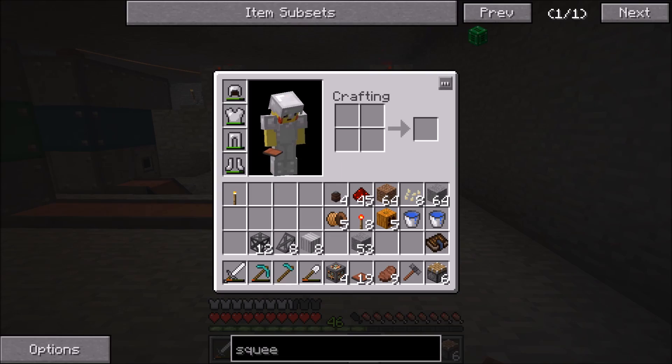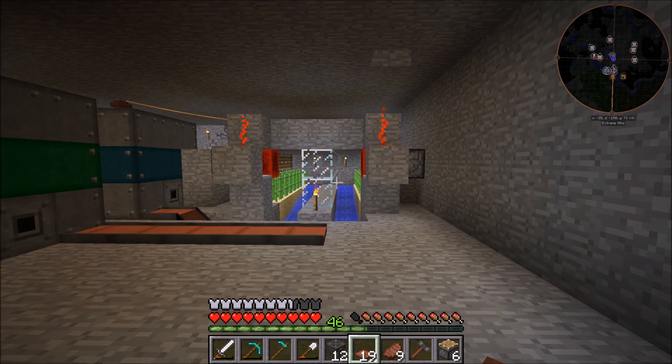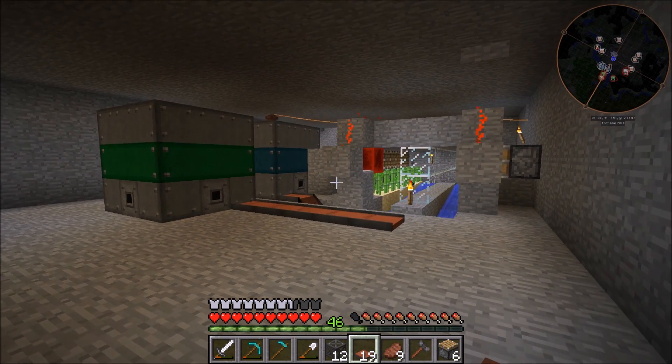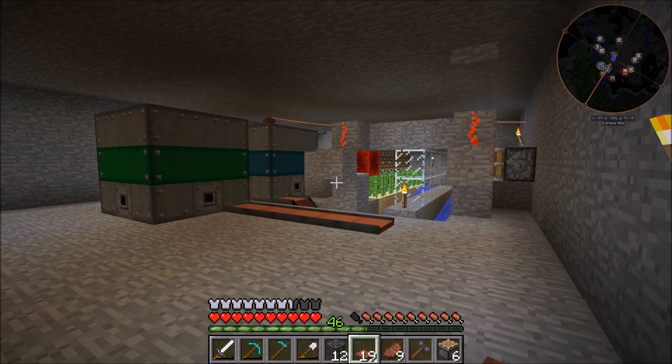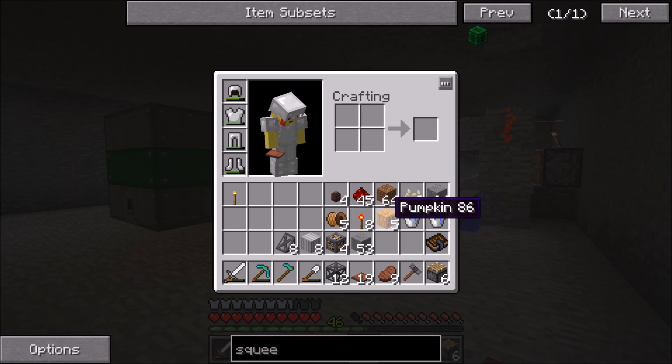We're actually going to have to make another machine for this side because we're going to be using pumpkins. You could use anything like melons, pumpkins, regular seeds, or industrial hemp seeds. But I didn't know how to automate industrial hemp seeds, and I actually was just thinking that pumpkins and melons are really easy to automate. Because I didn't feel like going into an abandoned mine shaft to try and find melon seeds, I just thought I'd find some pumpkins, which I came across really quickly.